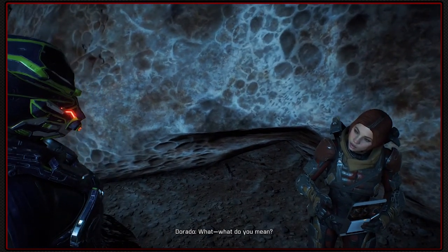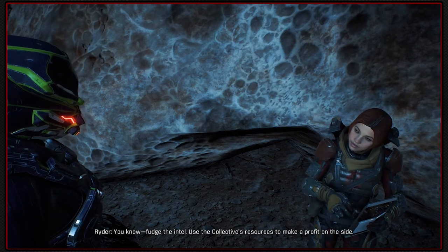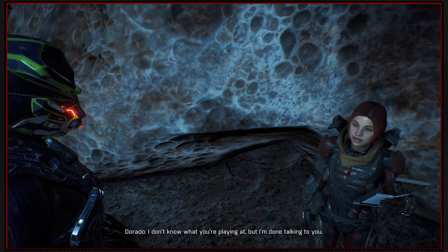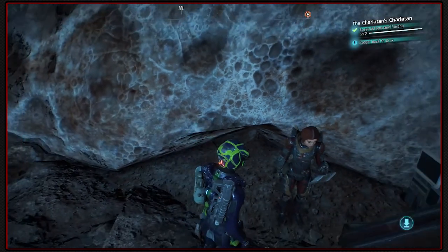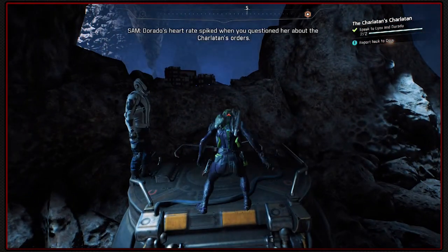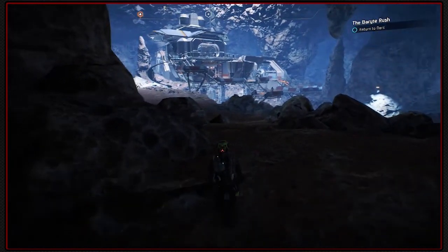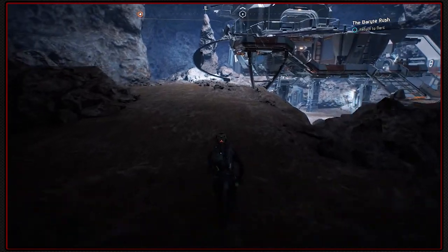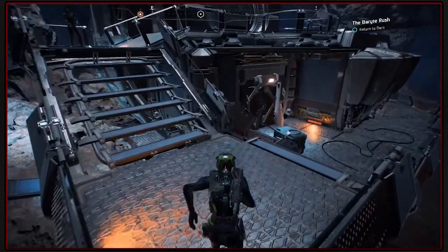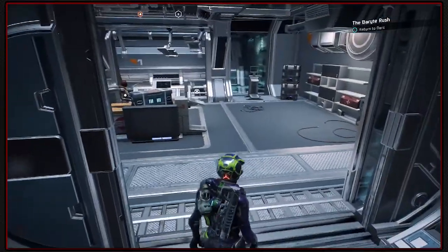What do you mean? You know, fudge the intel - use the Collective's resources to make a profit on the side. I don't know what you're playing at, but I'm done talking to you. Dorado's heart rate spiked when you questioned her about the orders. I think we've got our target. Let's hand in our information.